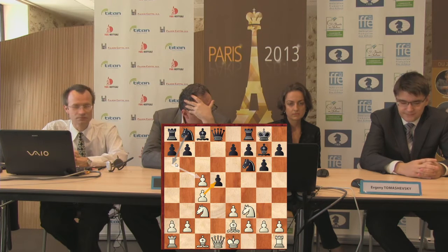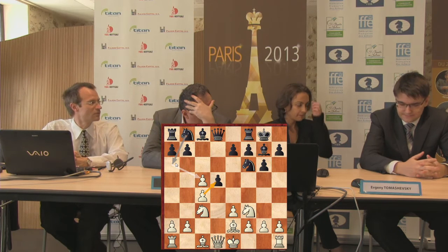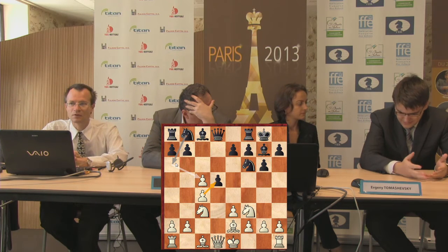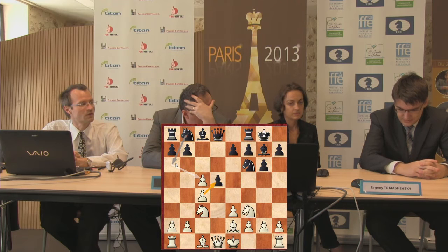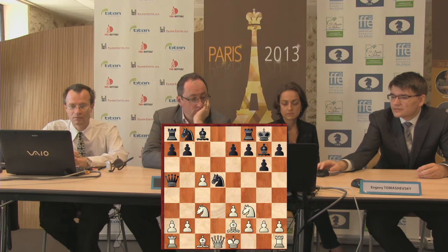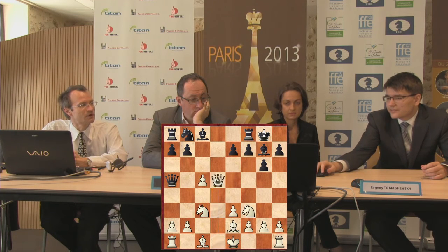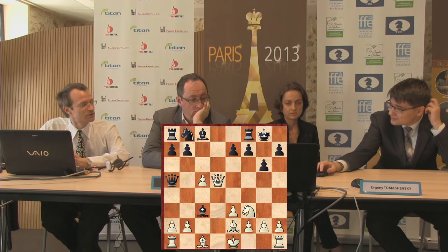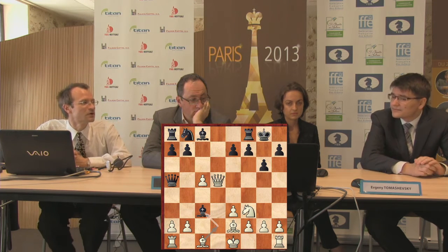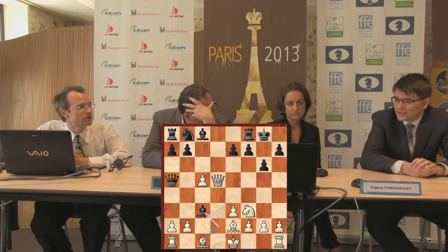But Qa5 is the principal continuation. I was hoping that Boris would avoid the queen sacrifice because, in human opinion, it can be considered a dangerous option for Black. But in fact, with precise play, Black can probably equalize and solve his problems. So I was thinking about taking the bishop, and while there is a variation, I didn't analyze it accurately.